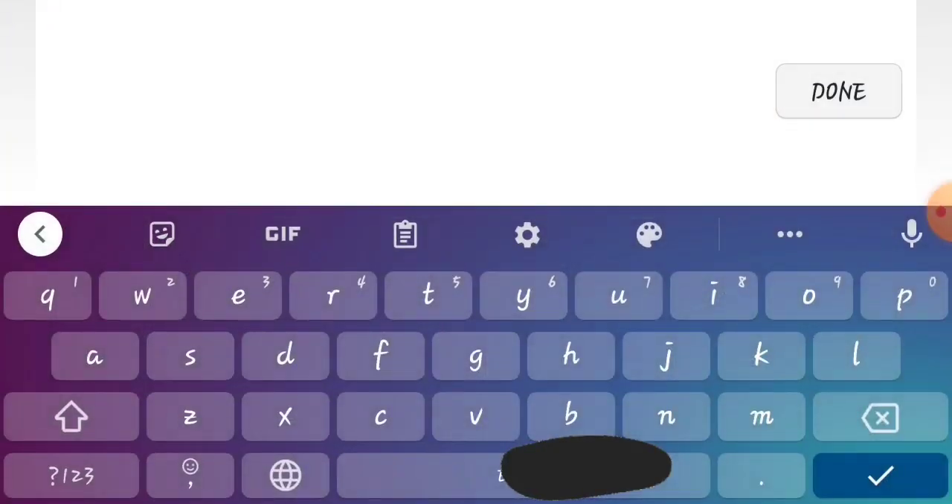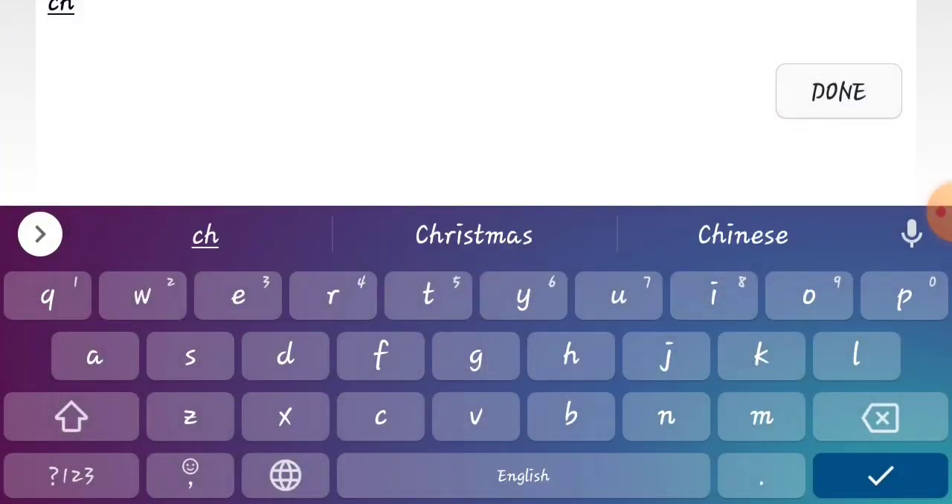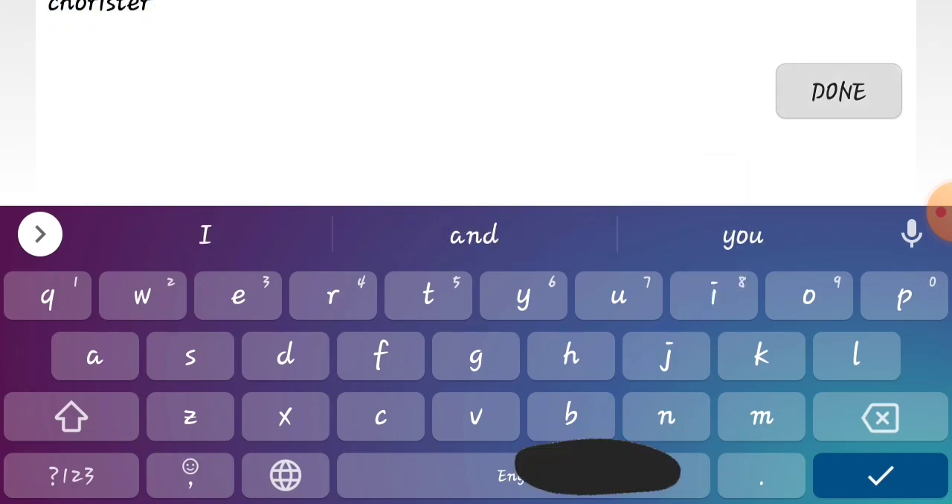Okay, so let's type in the Chorister dragon, get rid of all the other distractions, and just focus on this one dragon. Get some hints.